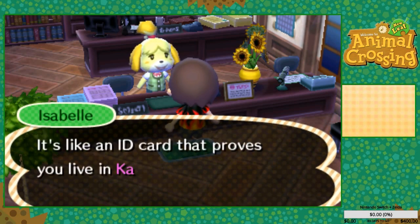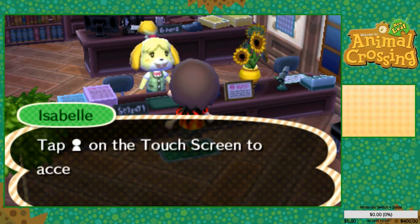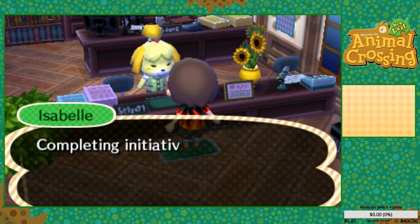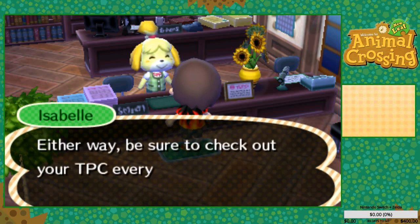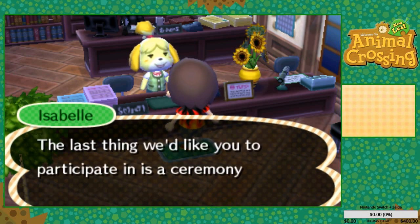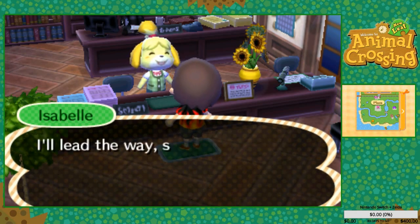'It's your very own Town Pass Card — it's like an ID card that proves you live in Kalos. We call it the TPC for short.' How about this — if there's anyone who wants me to add their friend code I can do that right now after we get done with Isabel. Talking about Meow Coupons and stuff. We'd like you to participate in a ceremony — plant a tree as a symbol.